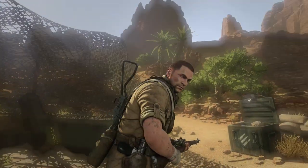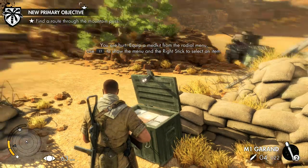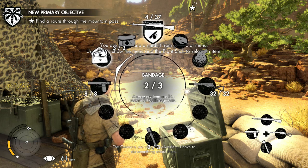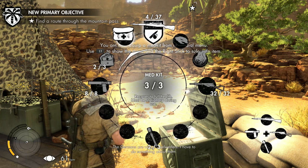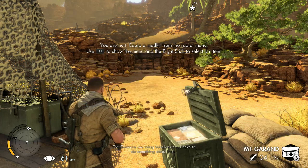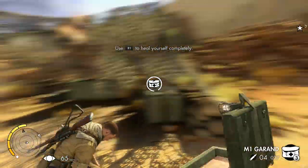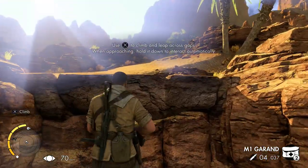We're getting shot at by everyone — at the moment it's quite hectic. The game is telling you to equip a med kit from the radial menu. The bandage covers two health segments, the full med kit does full health. I think my health is in the bottom left by the mini-map — I've got three segments. You equip it and use R1 to use your item. It's similar to The Last of Us with the weapon wheel.